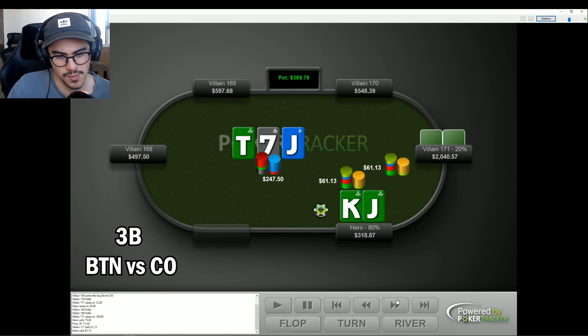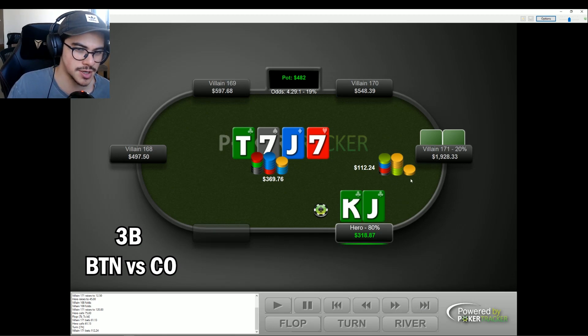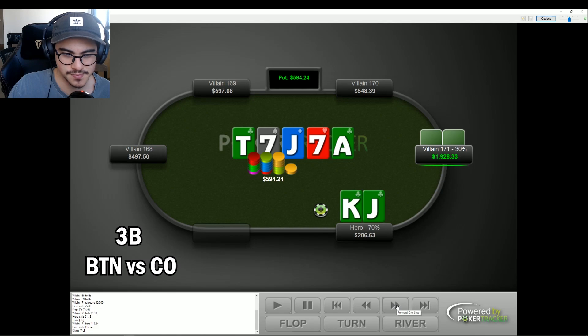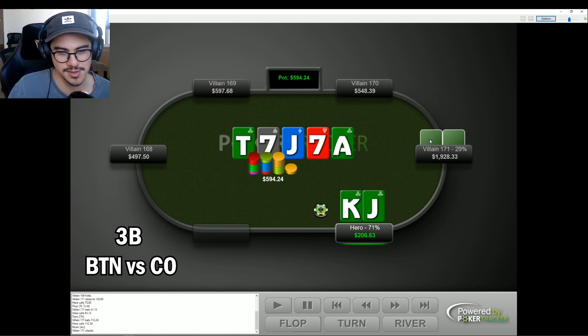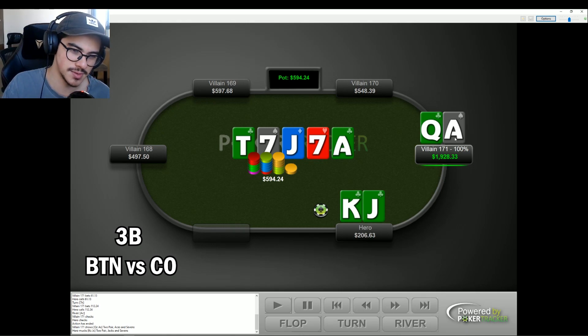Villain goes small so I end up flatting, but I actually simmed this hand previously and we actually do want to just jam the flop with top pair — there's way too much equity to deny and I actually have to call us off with worse sometimes. We call. Turn is a seven and villain uses a weird size again, though it makes sense on the turn — we call. Then villain checks on the ace, which is really weird. I feel like on an ace they should just jam, so in my mind it's probably queen-x and I'm going to lose this one anyway. Villain has ace-queen. If we'd played the flop correctly we could have denied the equity, so that was a flop mistake.